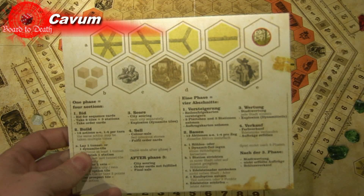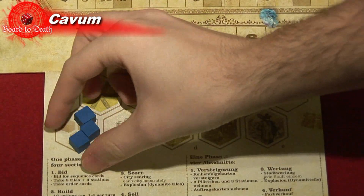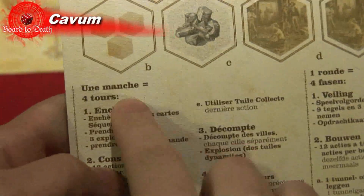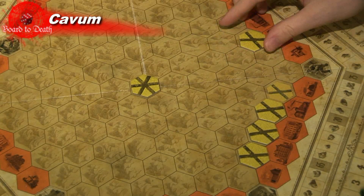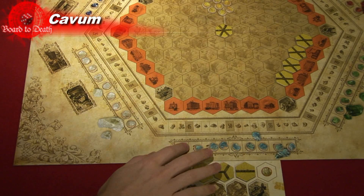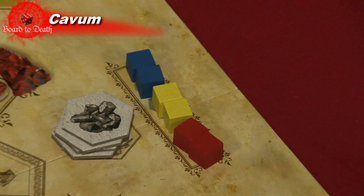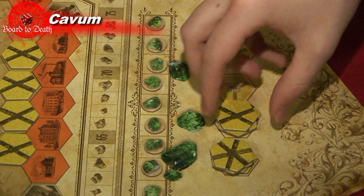To set up the game, each player receives an action board and chooses a color. They get the blocks of that color and a token of each of the 12 actions on that board. The board is also used as a great player summary card, written in four languages on both sides. On the board, you'll place the starting tunnels on the given spots. The gems will also go into their own areas, except for the yellow ones which go in the middle of the mountain. There is also a buy area on the board where you'll place factories, veins, tiles, and dynamite.